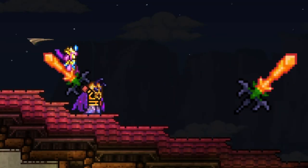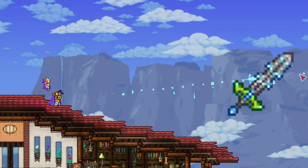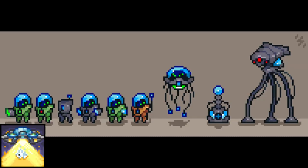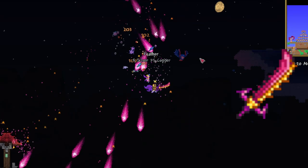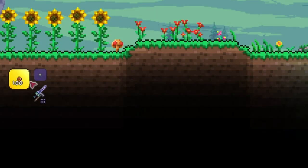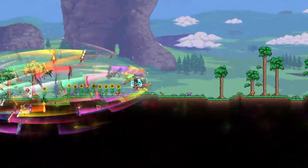Obtain the Horseman's Blade from Pumpking in the Halloween event. Obtain the Influx Waver from the Martian Saucer in the Martian Madness event. Then finally defeat the Moon Lord to obtain the Star Wrath and Meowmere. Then craft the Zenith using all the swords.